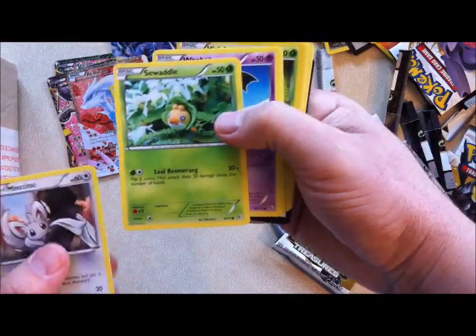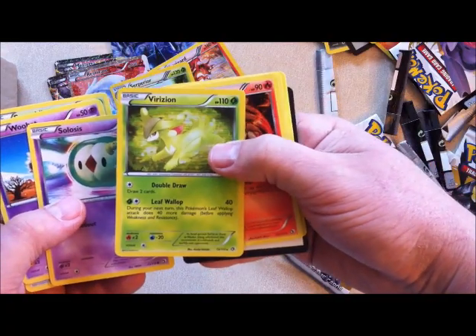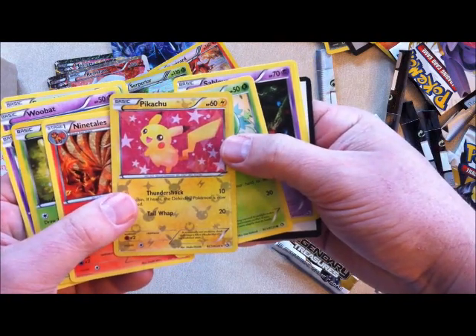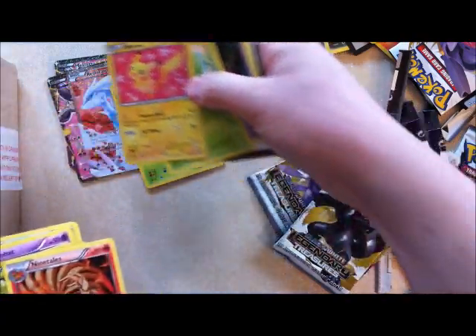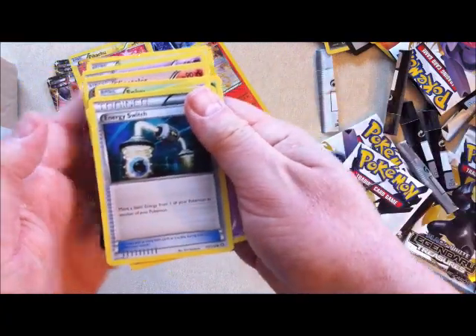Mincino, Sewaddle, Woobat, Solosis. Persian is a holo. Ninetales — that's cool. And a Pikachu — that's really cool. That's an RC7 of RC25 — that's cool. Snivy, Sableye, and Energy Switch. A really cool trainer card.